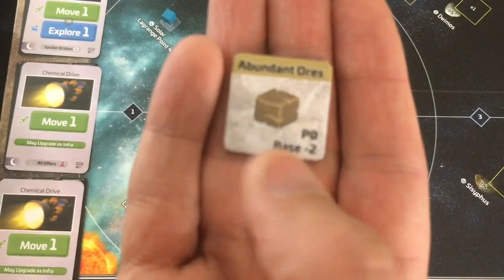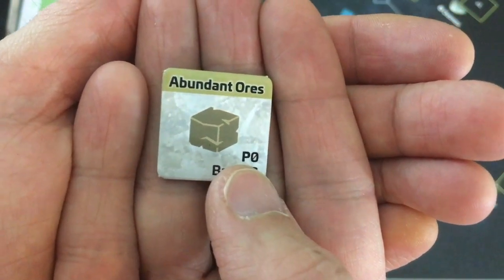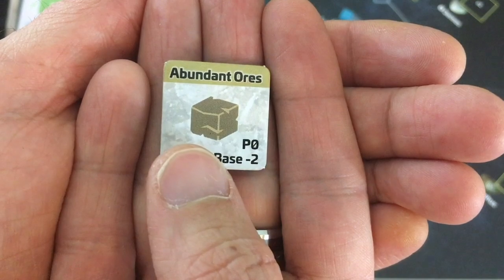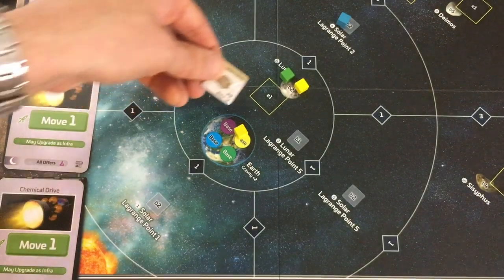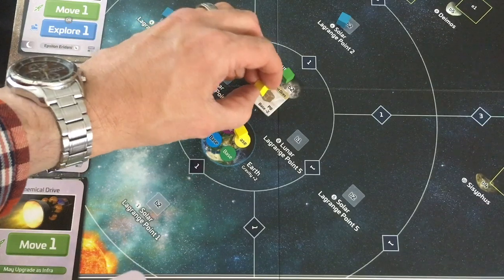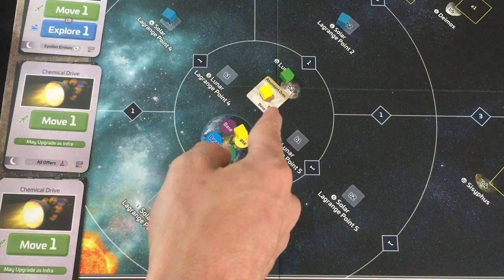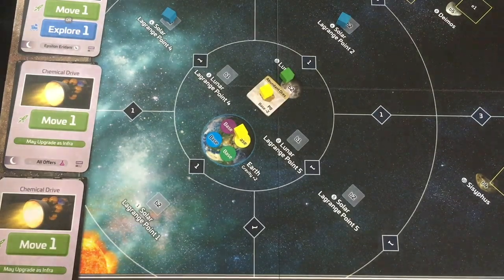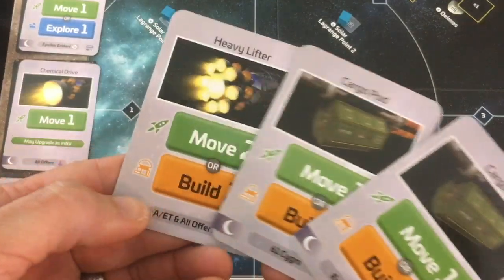Abundant ores — nothing special like water or life forms. It has a profit value for producing, but it's zero and minus one with the Glutted Market. However, it makes a base cost minus two, so a base on Luna is free — though it still costs my action. I place my team on the discovery token, claiming it. That means if the competition builds there next action, they compensate me with two profit. I only have two cards, so I draw. We got our first non-starter card: move-two or build-two — much more powerful.